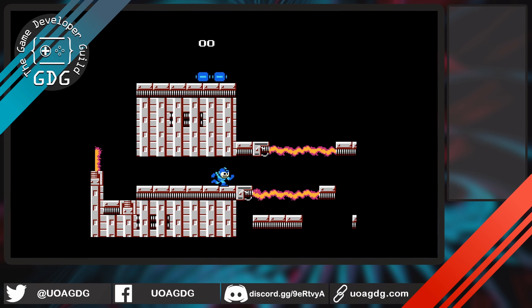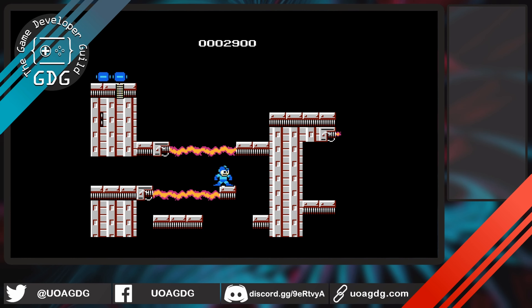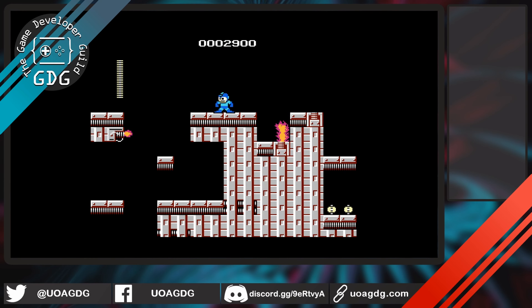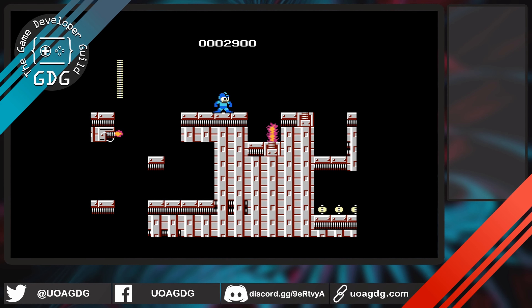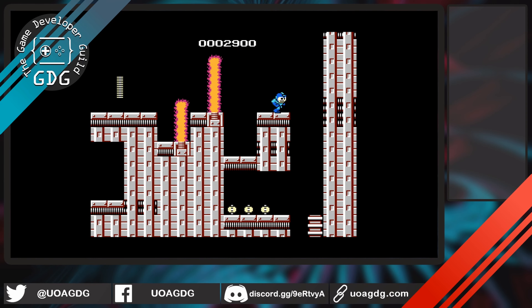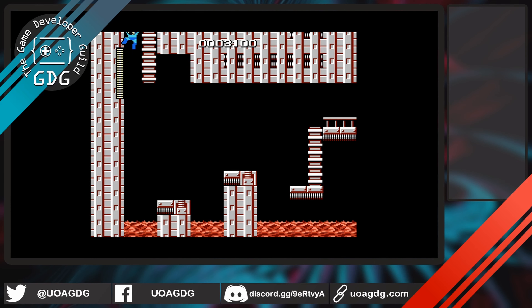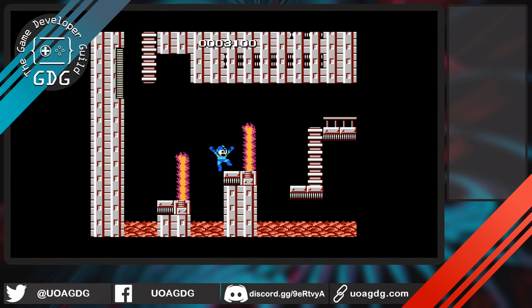I think assembly code is crazy — all the information for a program is sitting right there, but the only thing stopping you from figuring out all the secrets of a program is just experience, time, and being able to understand what it's doing. So if people don't really like high-level programming like Unity, I'd recommend getting into low-level game research.